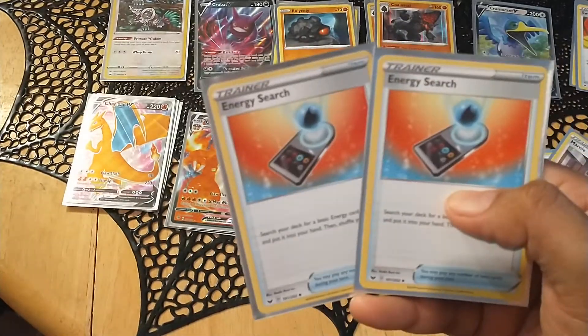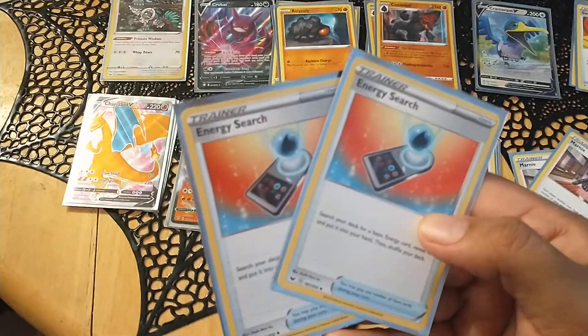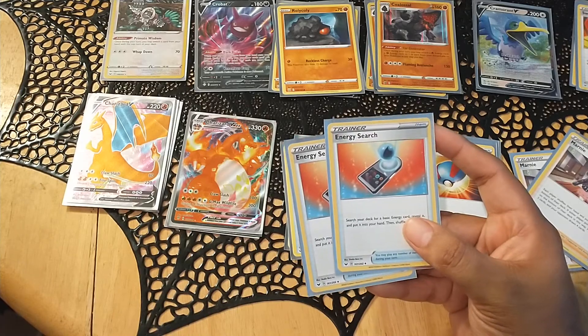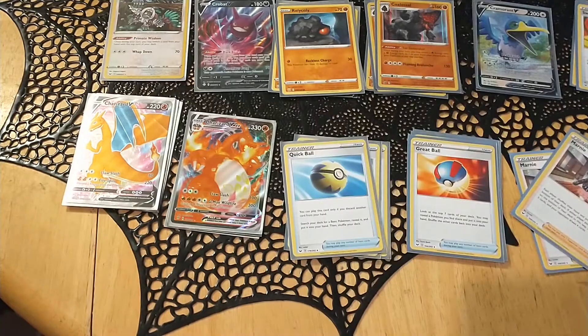Two Energy Searches — sometimes I need to find an energy. I only run like three or four Fighting energies, so I need a way to find them for the Coalossal effect. These help me get the energy I'm missing.